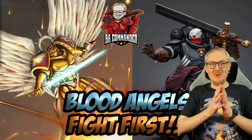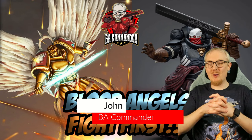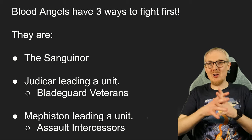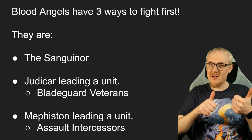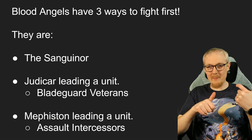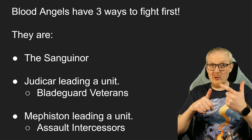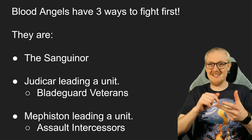Welcome to the weekly tactics video. My name is John and we're here every week to give you advice and help you win games in Warhammer 40,000. Blood Angels basically got three different choices when it comes to fight first. They are the Sanguinor, who is kind of amazing in that he can appear anywhere on the battlefield. We're gonna break down each of these units and then I'll give you raw damage values on just how effective they are into all the problematic targets.